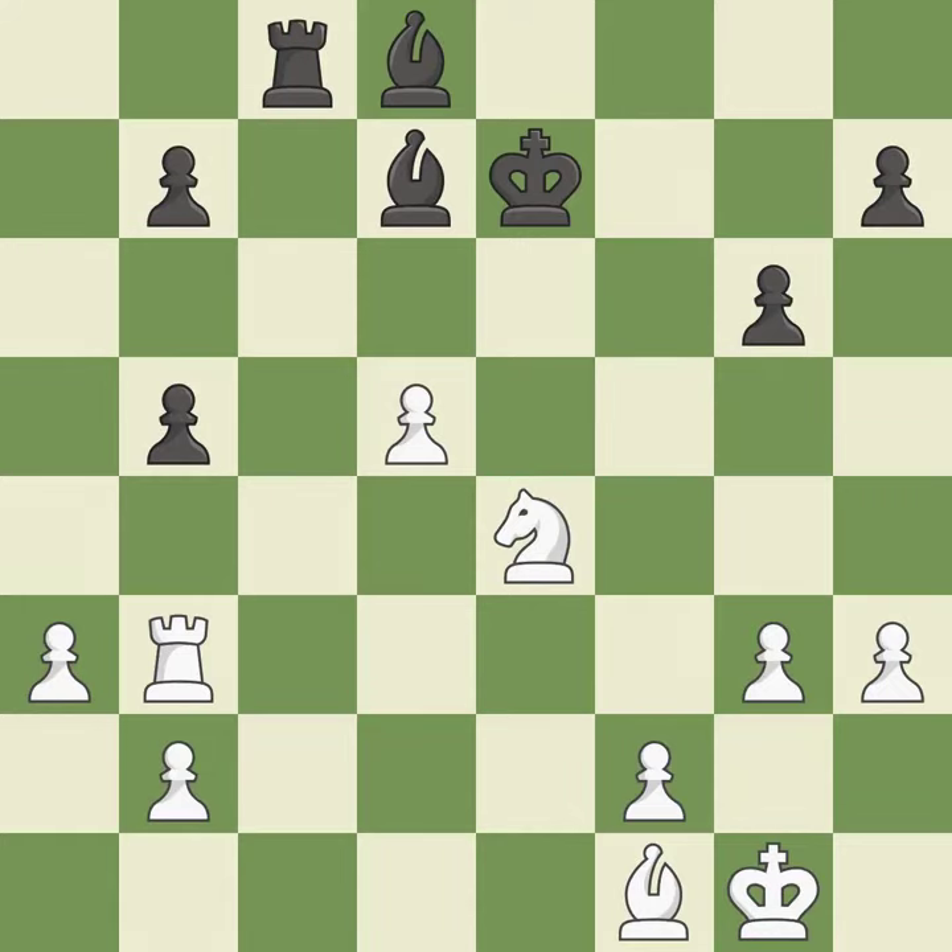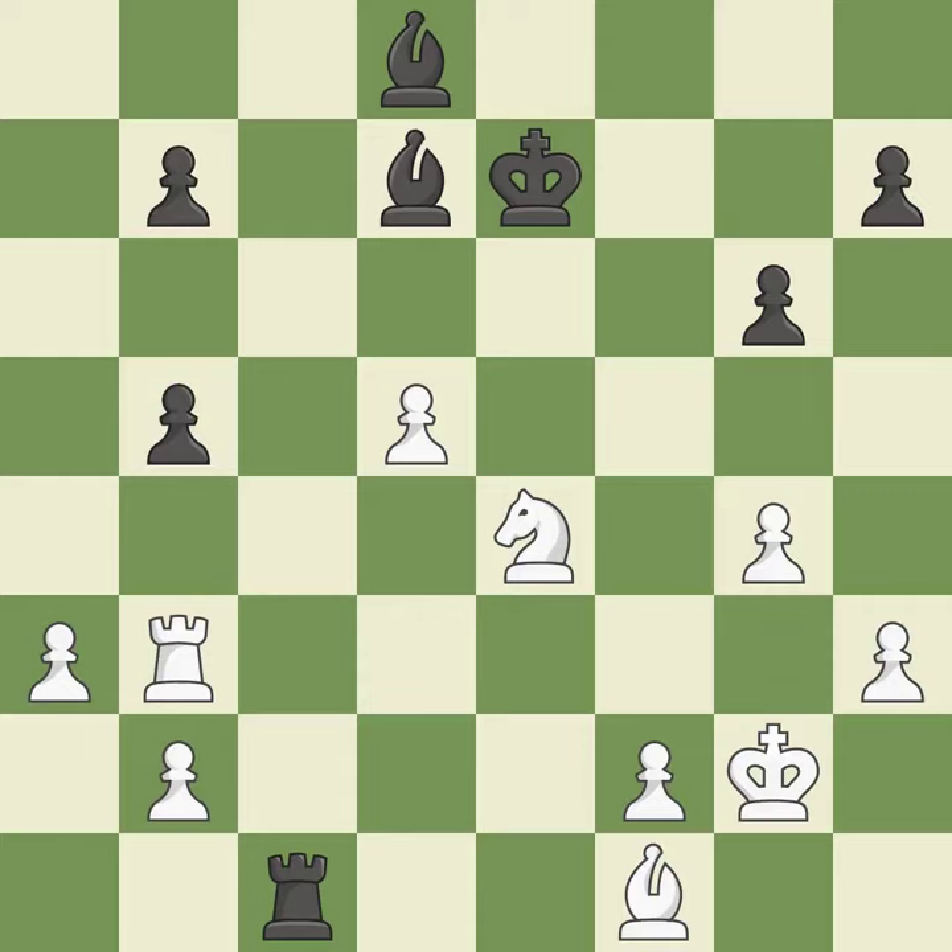Now that the rook is on an open file, it is easier to control squares all over the board — it is ideal. This protects a weak piece by trapping one of its assailants — it is ideal. By posing a threat to a knight and compelling it to flee, this wins a tempo — it is ideal.